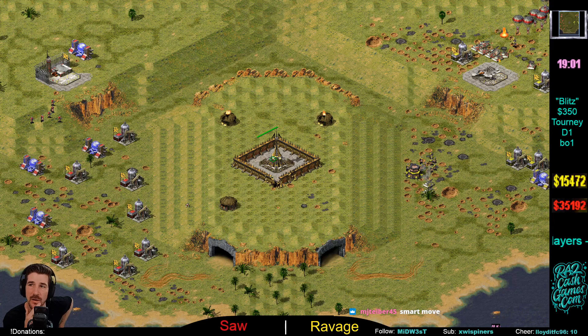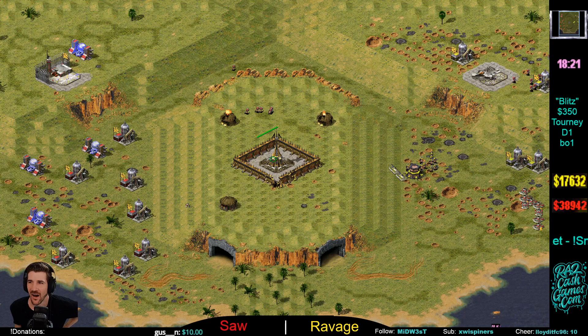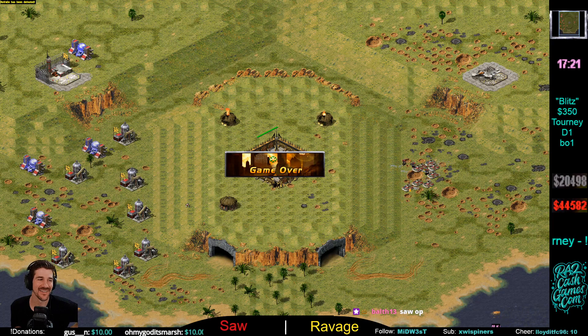Wow, that was very very interesting. Saw takes it home — he won versus Mzin and he won versus Ravage. Who is this guy? It's hard to call today. If you would have let me switch my bet on who was going to win this series I would have switched it four times today — I just now switched it from Snark back to Saw.